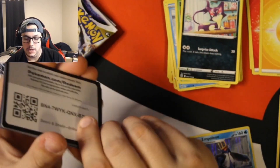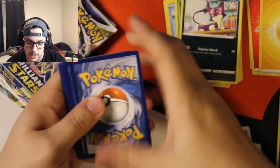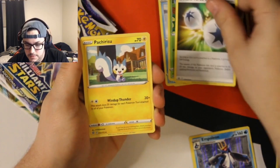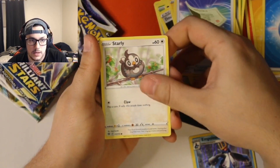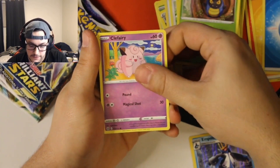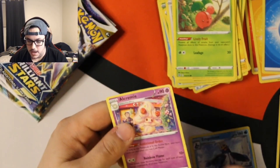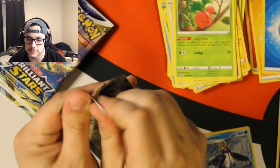I honestly completely forgot that this set had a Trainer Gallery. Four to the front — we got Water Energy, Double Turbo, Pachirisu, Blunder Policy, Starly, Milcery, Karrablast, Clefairy, Cherubi reverse, Clank, and an Alcremie non-holo. We are halfway through and have completely struck out — just one holo and one Trainer Gallery hit.